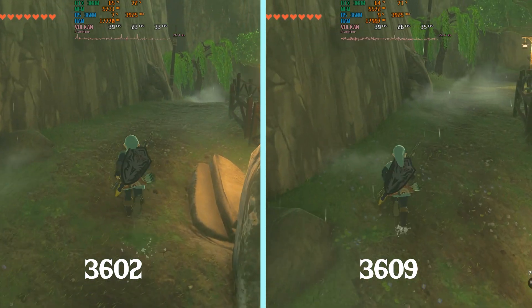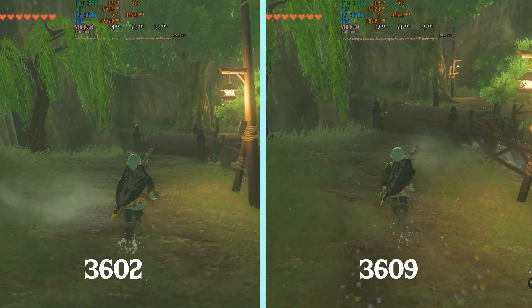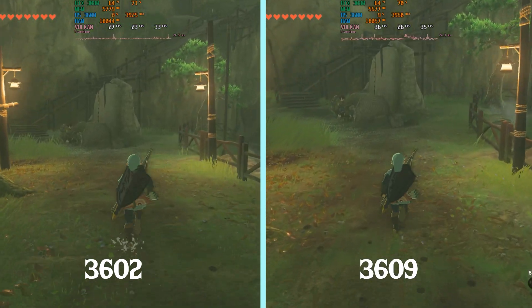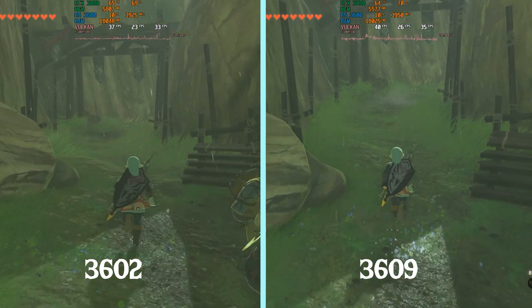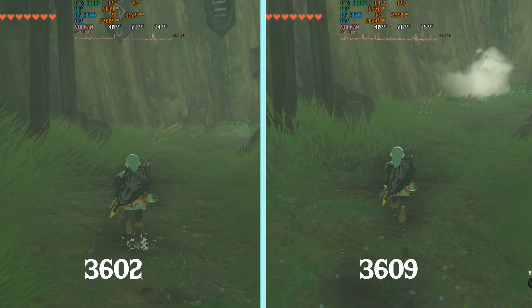Between 3602 and 3609, we're seeing about 8% better performance. After testing 16.03 keys, they have not changed performance whatsoever, so you don't have to change your keys if that's what you're wondering about. And the shadow issue when you use your bow has been corrected, and there are a lot of fixes for the Mibow.